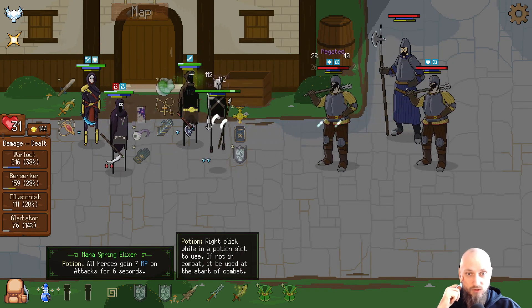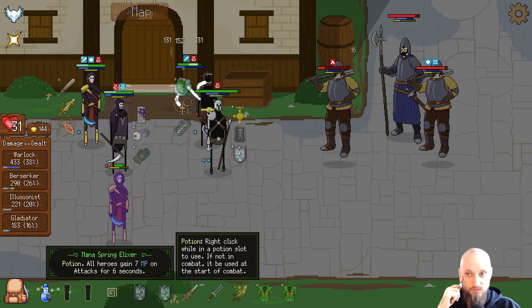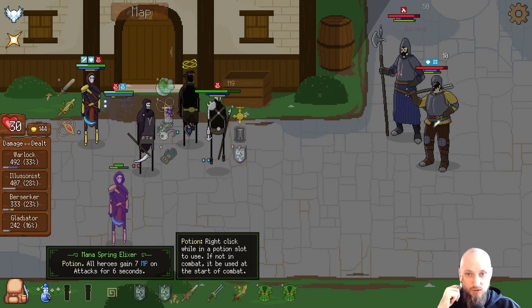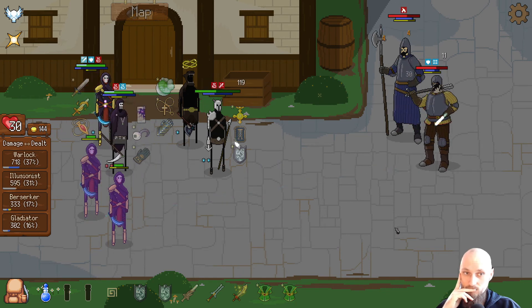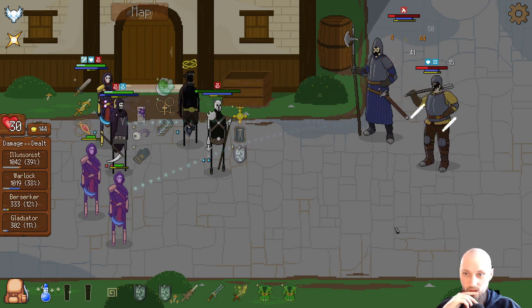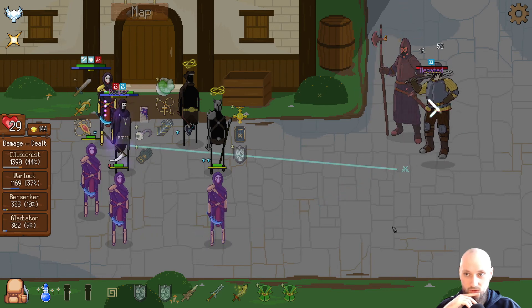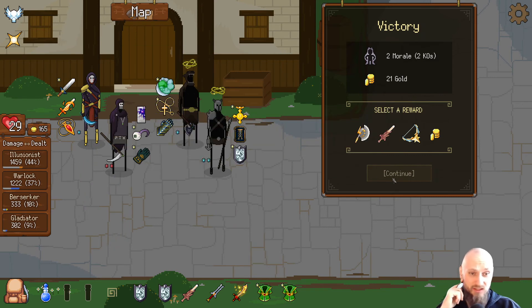He's tough to kill — he's really tough to kill. There goes our Berserker — this is tough. Oh man, they're gonna kill us. Come on Illusionist — now is your time to shine! Yeah, we might get out of this. Okay but we lost two morale — it's okay. I knew it was a tough battle since they were just having so much.